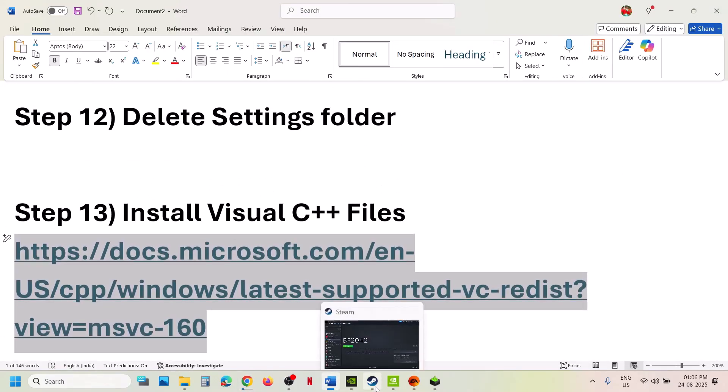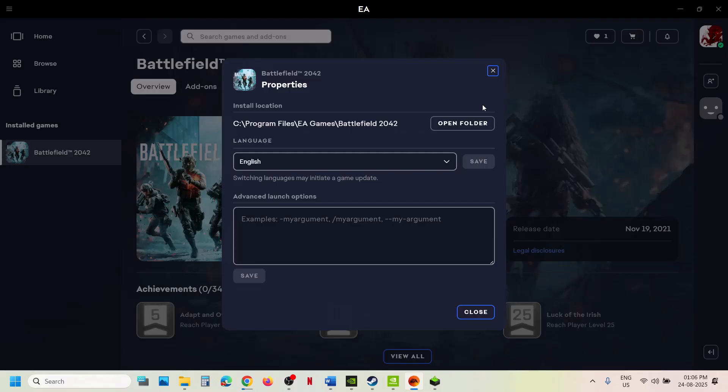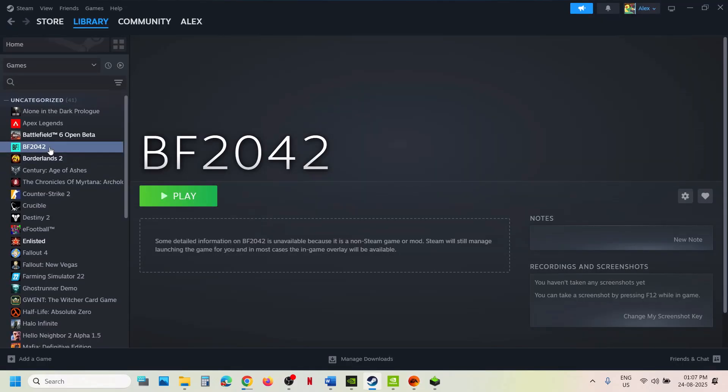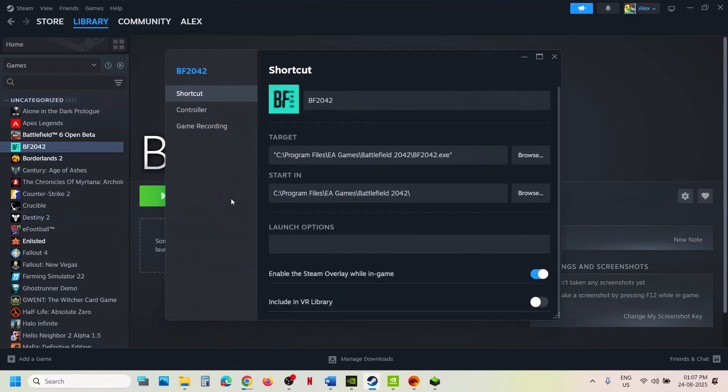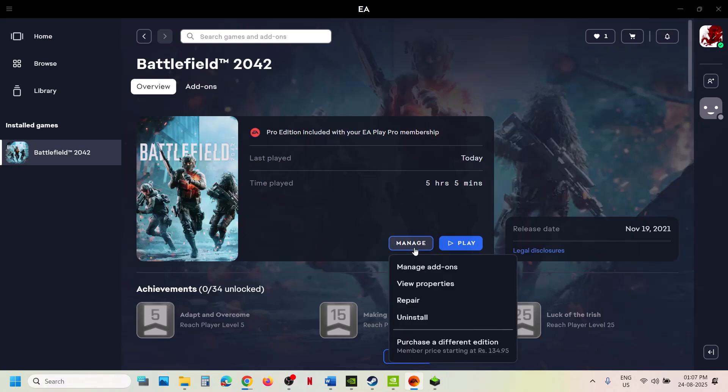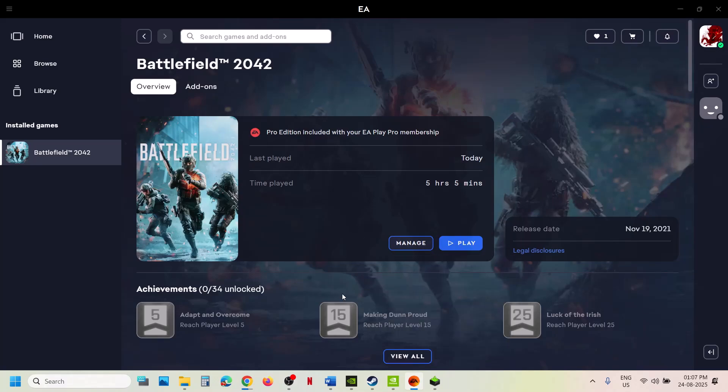Still not working — verify or repair the game files. On Steam, right-click the game, select Properties, go to the Installed Files tab, and click Verify Integrity of Game Files. If you have the game on EA app, click Manage, then click Repair. Once the repair is done, launch the game. One of the steps shown in this video should help you run the game successfully on your Windows computer. Thank you for watching — please like this video and subscribe to the channel.